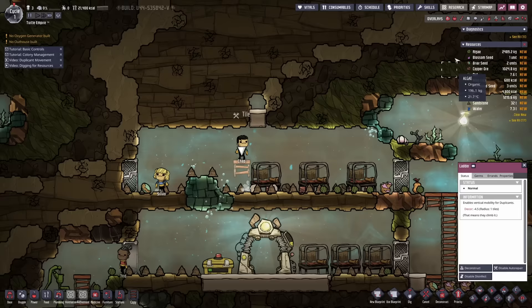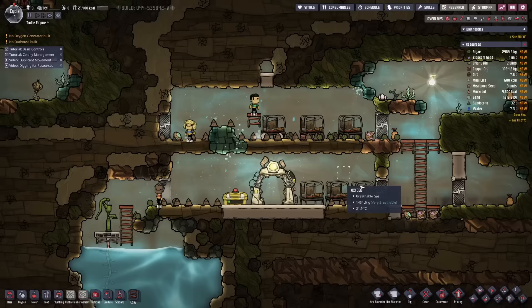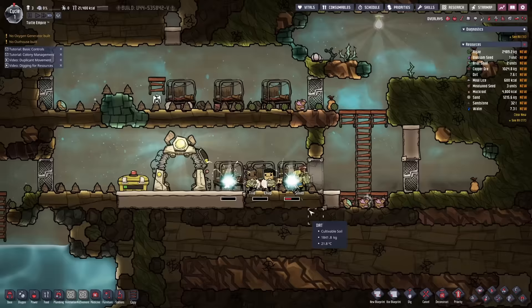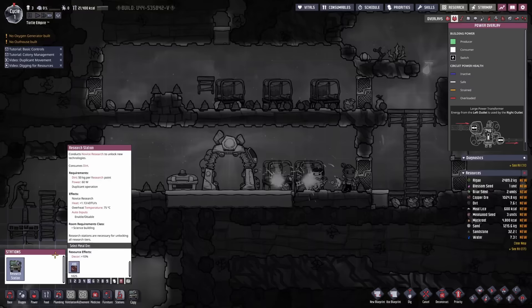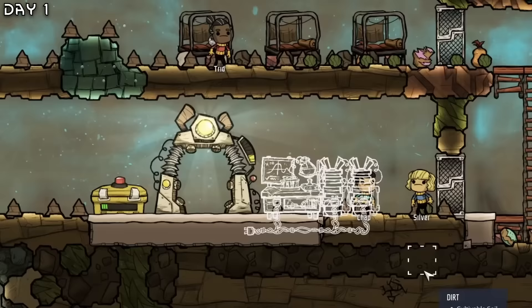We have to tie all of this in and this should be our room now — we got a barracks. Now we need to get our research station going along with power. We can get a manual generator. The dupes work tirelessly but it is almost night.